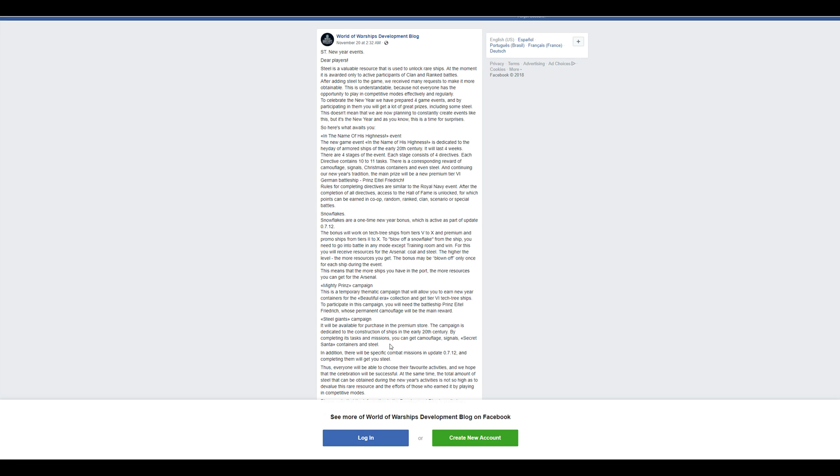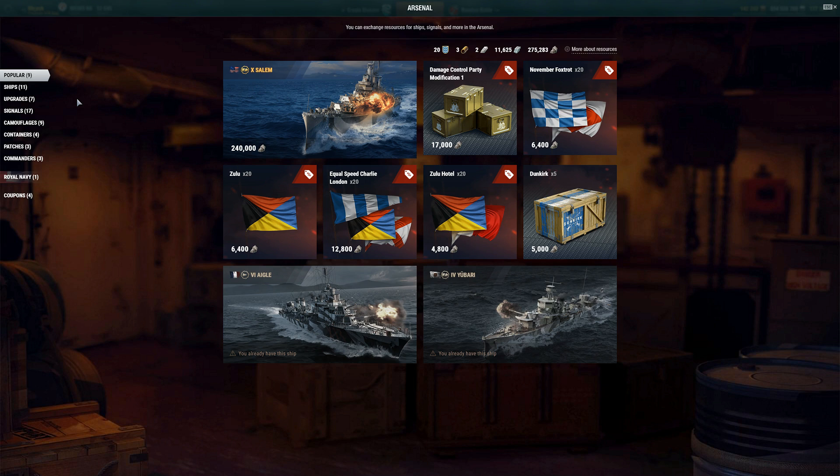I've never personally been a fan — even as somebody who goes out and gets these rewards every season — of getting something that most people can't get. So jumping back to the Arsenal in port, this is where I bring up an idea. We have two kinds of resources. We're not going to talk about copper — I'm talking about steel and coal. Steel comes from rank battles and clan battles; coal is something else.